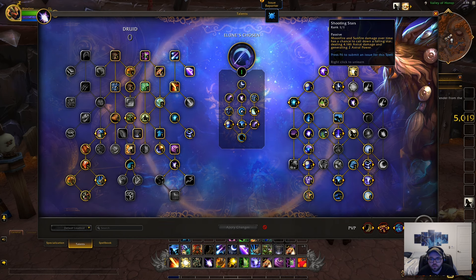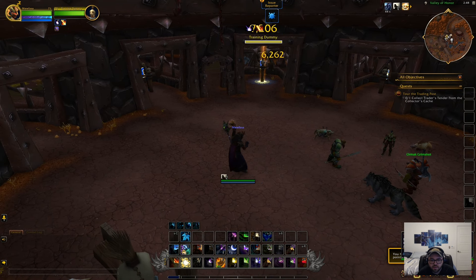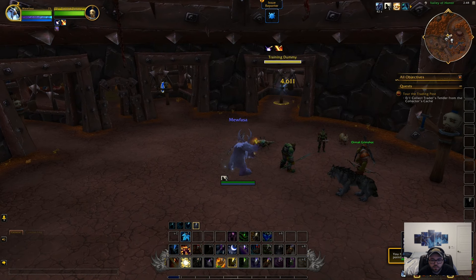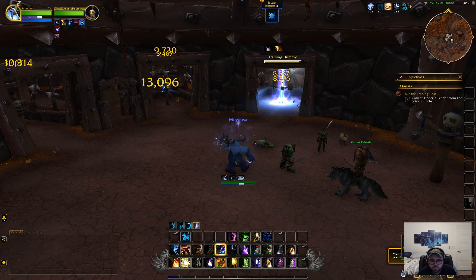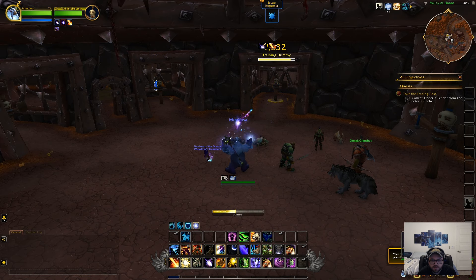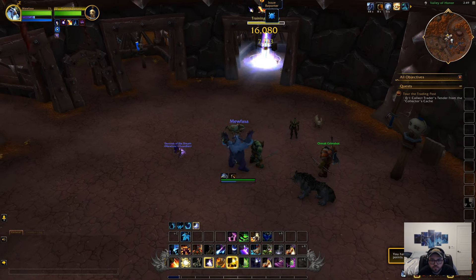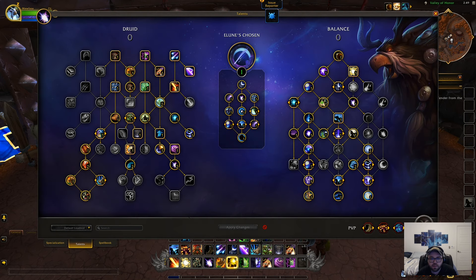For the most part, Lune's Chosen is basically your standard damage increases, lower cooldowns, and some other stuff — that seems to be what Lune's Chosen is about. I want to see how fast you can get Fury of Elune again. Holy cow, you can really get this back up pretty quickly. I actually like this — the fact that we get a slow now and we can get Fury of Elune back up quicker. Yeah, I like this a lot. So that is Lune's Chosen.